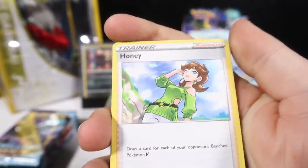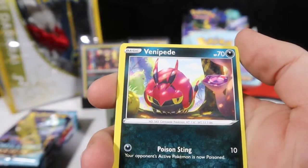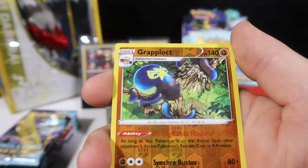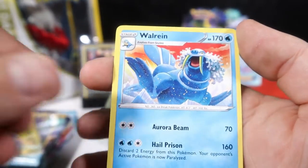Dark energy again — come on guys. Honey, Crushing Gloves, Whirlipede, Bonsly, Venipede, Ralts, Aron, Hatena, Reverse Grapploct. And do we have it? No — Wooloo.